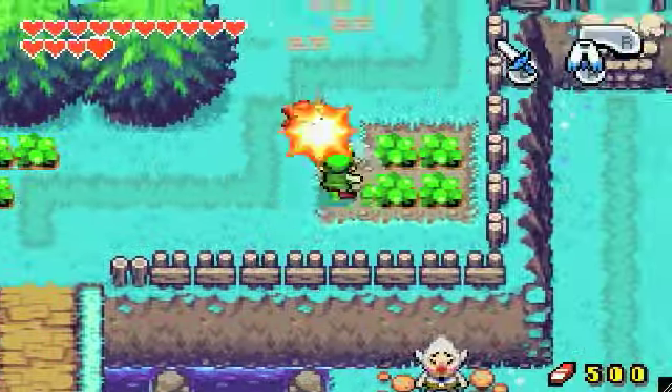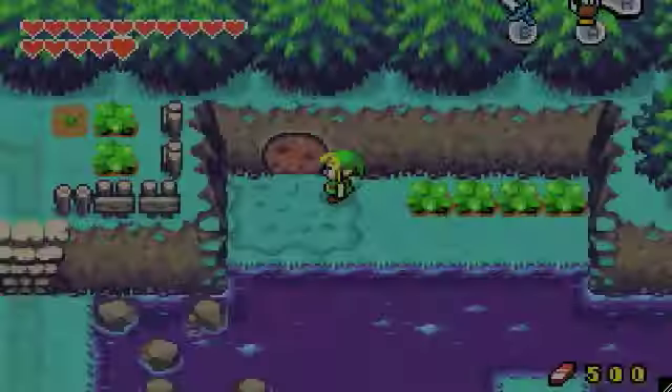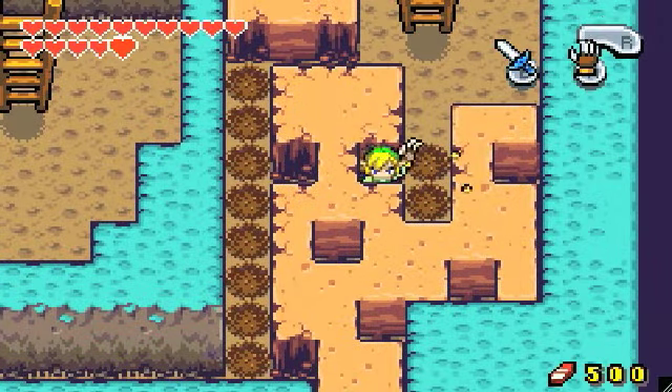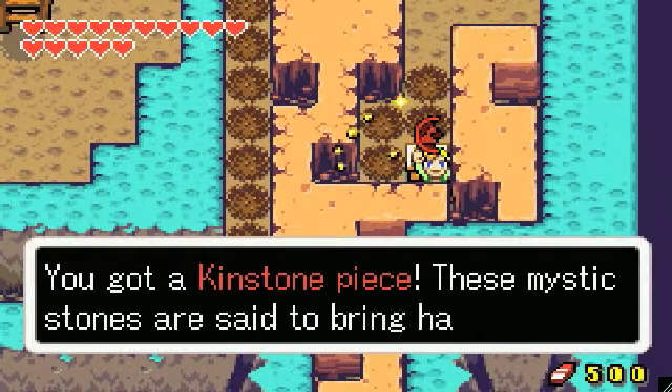Is there anything down here which we need? I don't think so. We can go up here. Let's see what's in here — there's stuff. I actually can't remember this area. There's a chest here — awesome. I could have guessed it was a kinstone.